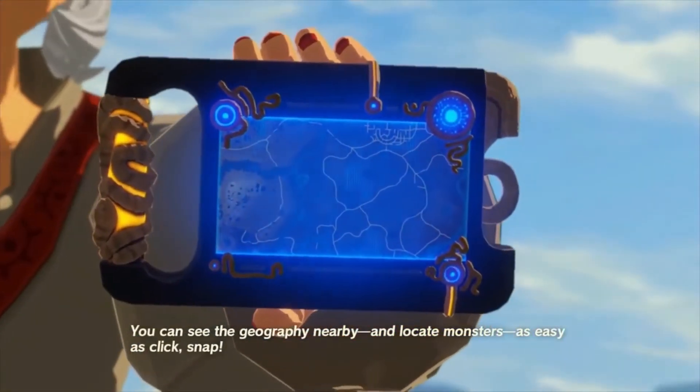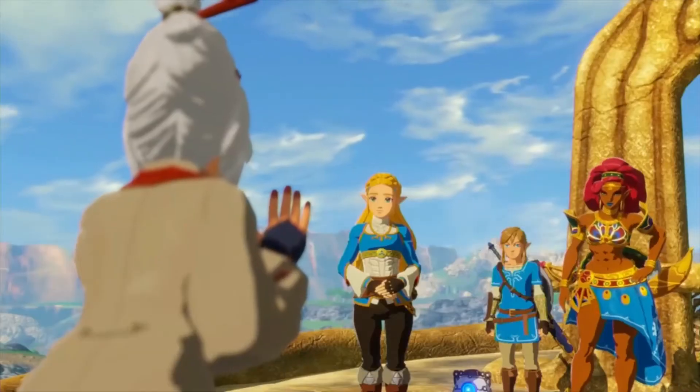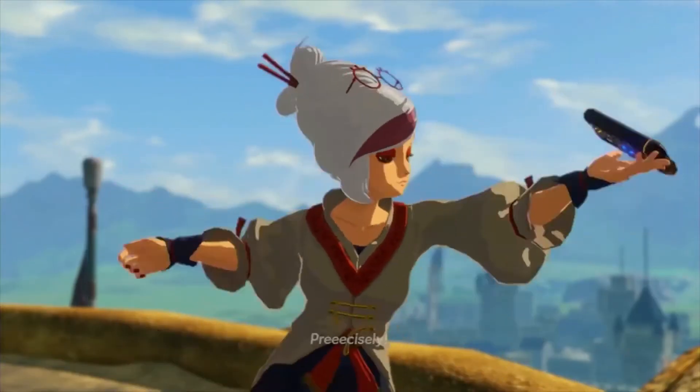You can see the geography nearby and locate monsters as easy as click-snap. So, we can track down the enemy and take them by surprise. Precisely!